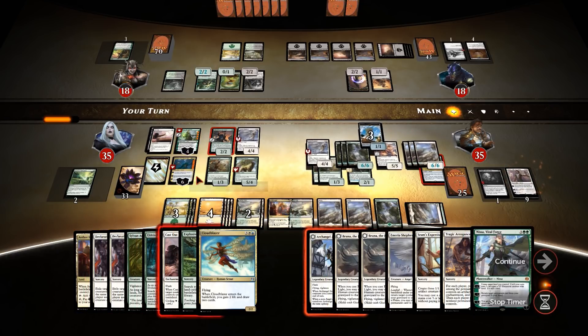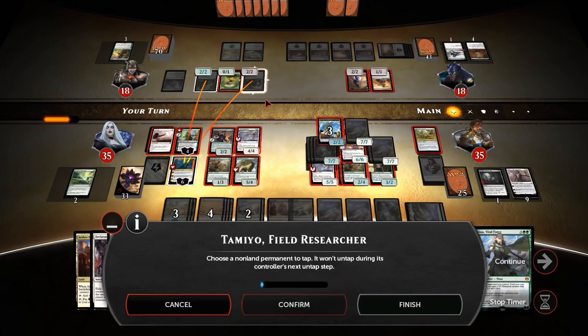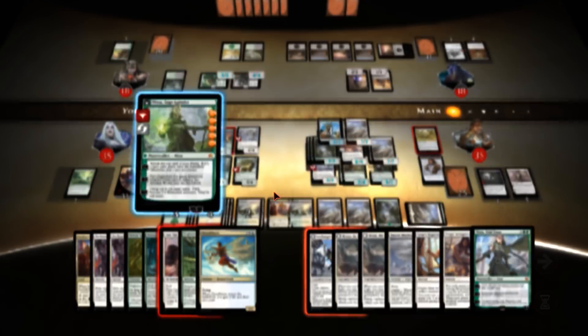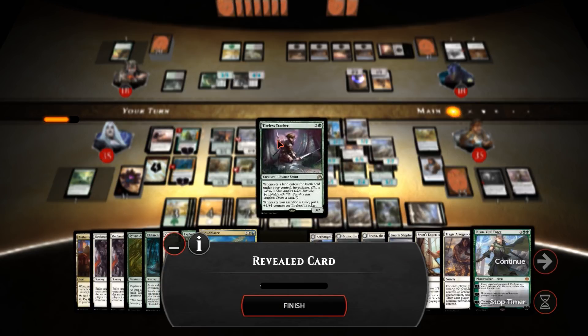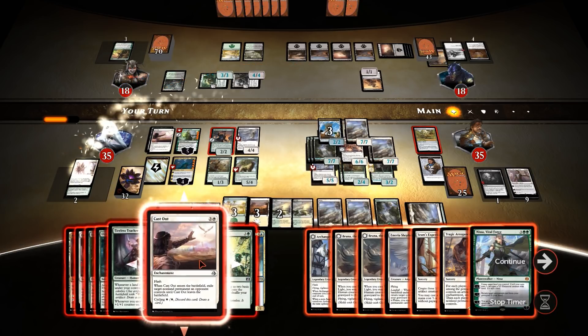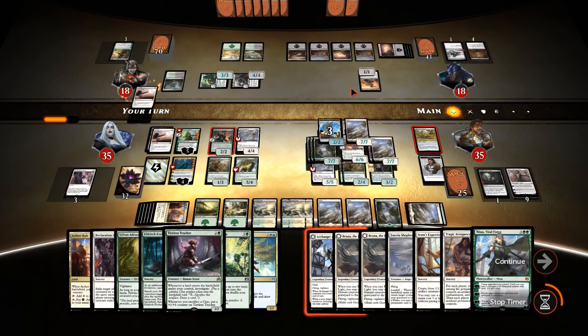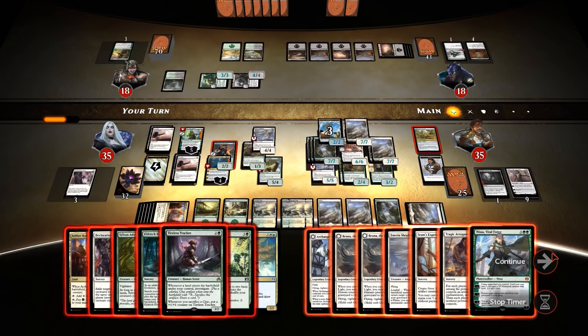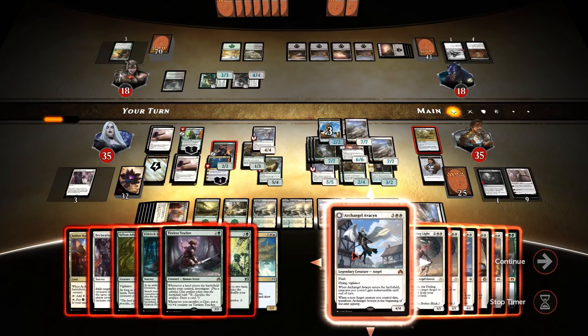Ultimate Gideon. I'm feeling good — that's minus the Tamiyo. Sac in response — the one creature he could use. Take up my Nissa for giggles. Tireless Tracker. Declaration in Stone on your zombie token. Cast Out your 1/1. And then we're ready to swing. I think we might have lethal. Just in case he's got instant speed removal, we have Avacyn as well. It's insane — I'm ready to go when you are, Thelona.